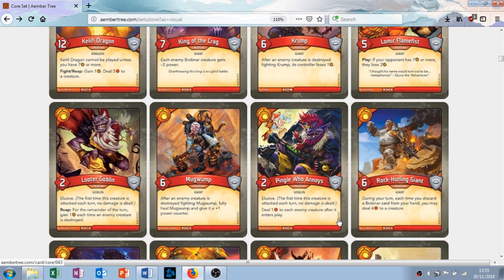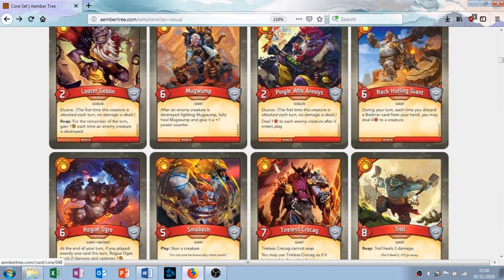The next creature is called Rock Hurling Giant — six attack, no armor. During your turn, each time you discard a problem card from your hand, you may deal four damage to a creature. This could be potentially massive — if you discard all problem cards from your hand, you could board clear. I really like this card. You could potentially deal up to six lots of four damage. I'm not sure if it's four damage to the same creature each time or separate creatures — if it's separate creatures it's perfect; if it's the same one you're going to be overkilling, but it's still really good. It's rare though.